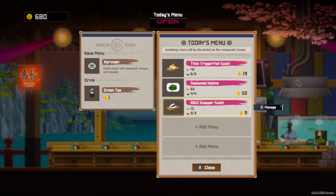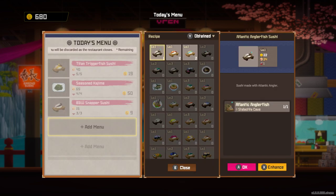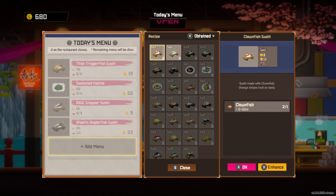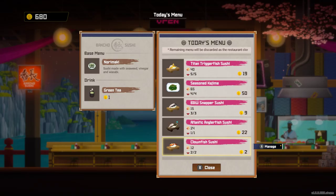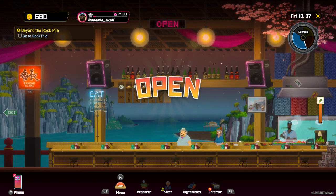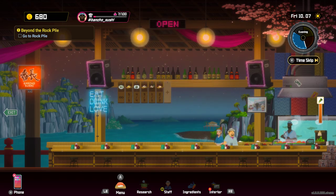I think that's going to do it. We'll see if we run out. I guess I could sell the anglerfish. And sure, we'll add the clownfish. Let's just do it — going to have to take this one on the chin.